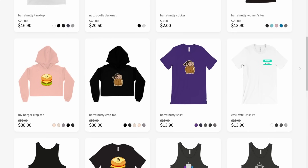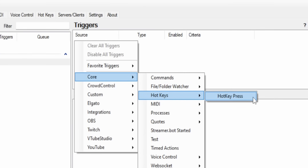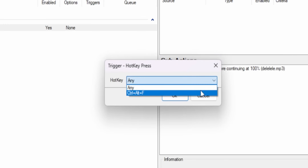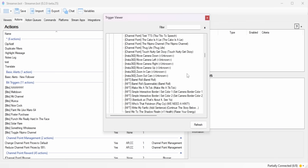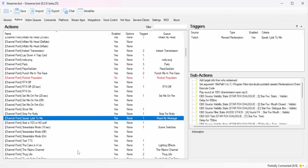There are triggers for everything — whenever someone uses channel points in your stream, whenever someone buys merch from your Stream Elements page, you can even automatically change your game category every time you open a new game. You can also add a basic hotkey trigger if you don't have a stream deck, although you still need to go into the hotkeys tab and add the key combination before you can add it as a trigger. You can also click the question mark icon and it'll give you a full breakdown of all your actions categorized by their triggers. Double click on any action and it will take you right to it.